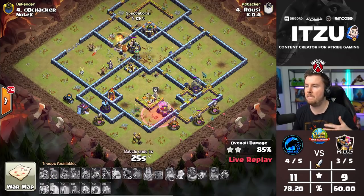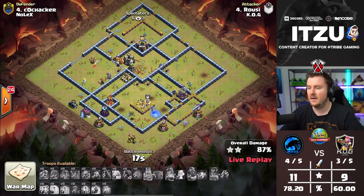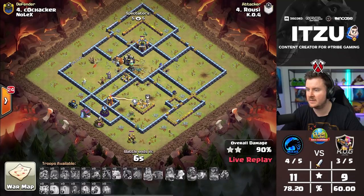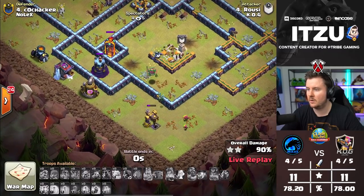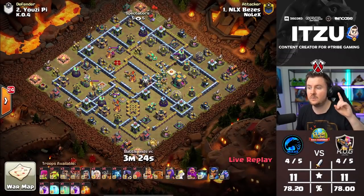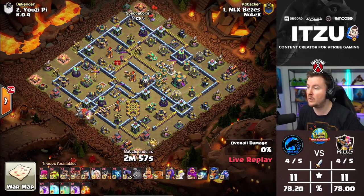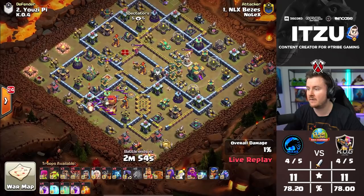Now it all comes down to the percentage — 91% was Nolex's number. If KOG lands lower than that, Nolex controls their own fate going into the last attack. This ends at 90%! One building difference, 90 to 91 — you can see it right there. Now we have Pieces coming in with Queen Torch Dragon Rider — such a strong strategy right now, used widely. He's starting with the Yeti Blimp, but is waiting a long time to place his Queen.